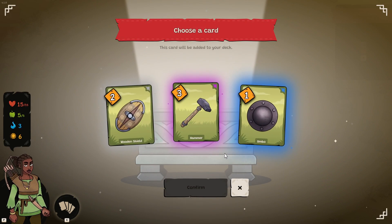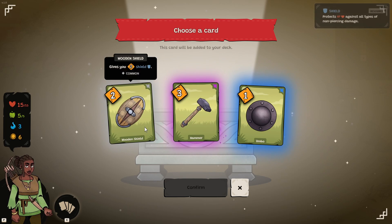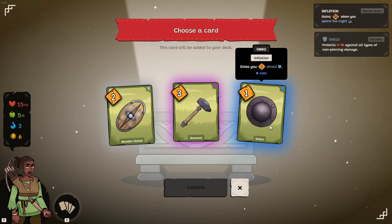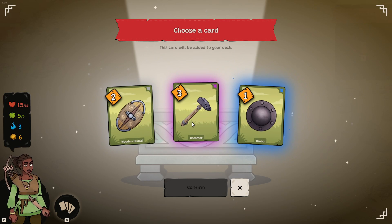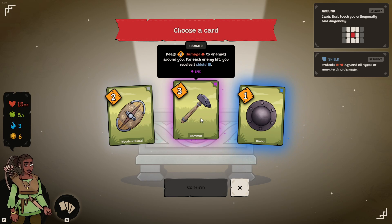We're going to open up this chest and we have a hammer, a wooden shield, and umbro as options. As you can see in the top right, it shows the rarity of the item. Usually, like in any game, the higher the rarity, the better the card is, but it may not work for your strategy.